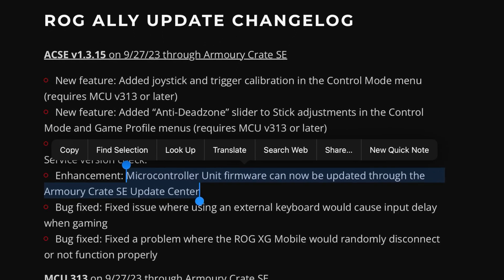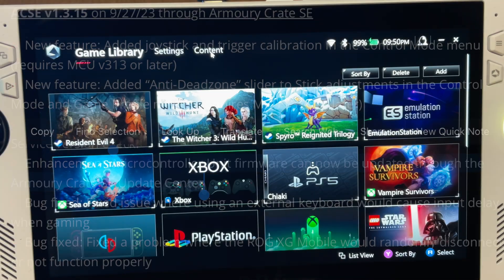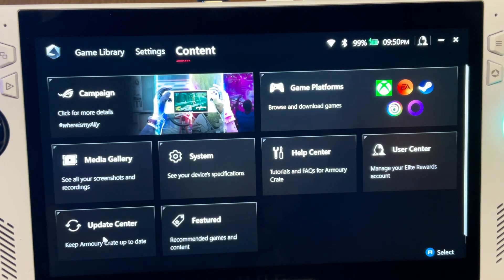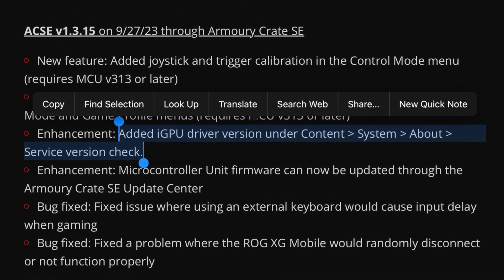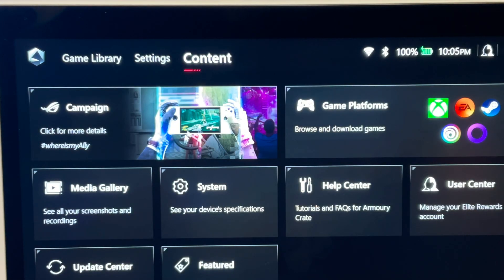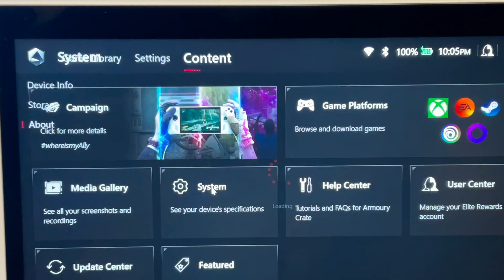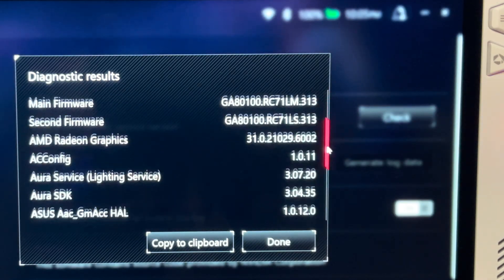The MCU firmware can now be updated within Armoury Crates — go to the app, then Content, then Update Center, and all MCU updates will be there. Also, the iGPU driver version is now added.